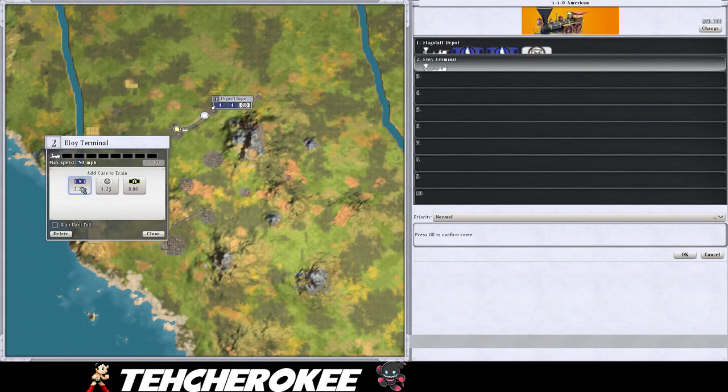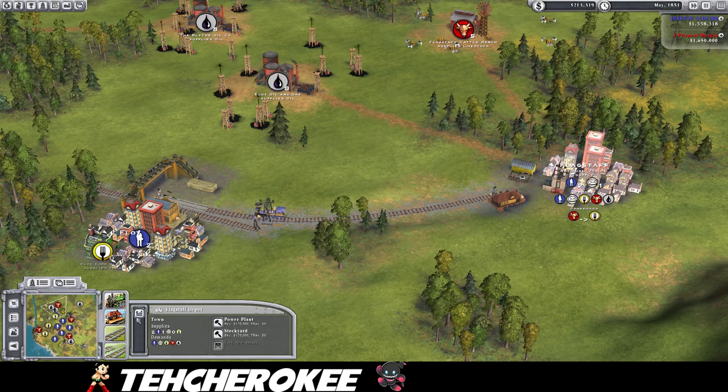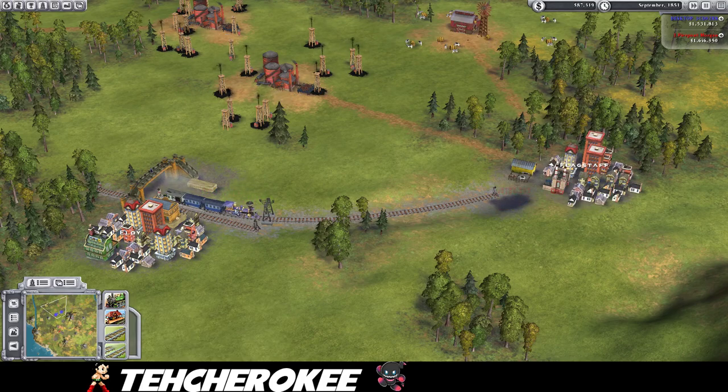Now if I build a train between Flagstaff and Eloy — I usually do two passengers and a mail — we will watch it go. I'm just going to go ahead and upgrade this to get a little more money for my passengers and my mail. So we watch this train here.